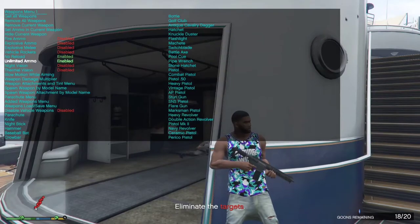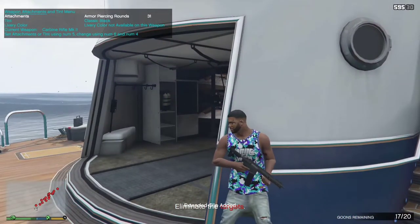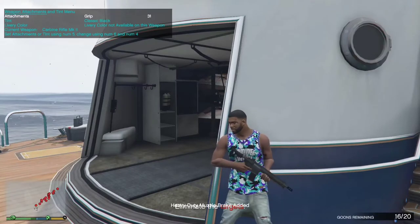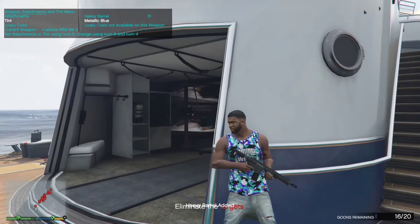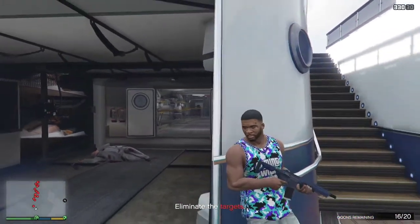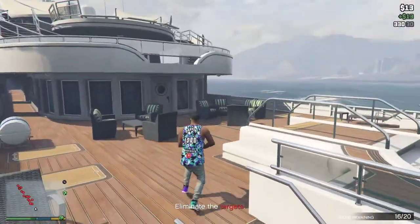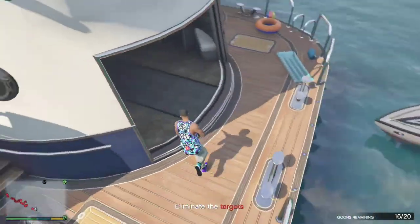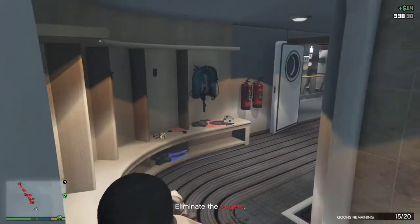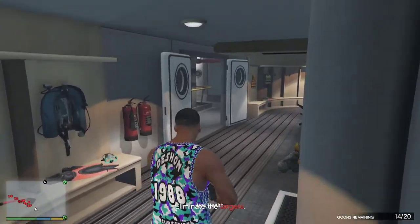Let me go to weapons — weapon attachments, extend the clip, I want tracer rounds, heavy duty muzzle brake grip. Let's change the color on the gun — whatever color you pick, that's the color the bullets will come out. Y'all gonna see the blue streets. Let's go get these suckers. Let me clean up real quick, can't be looking all busted.